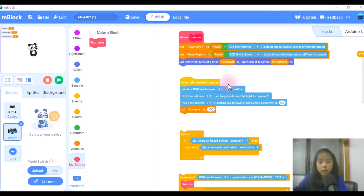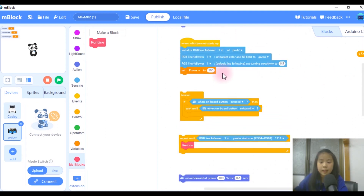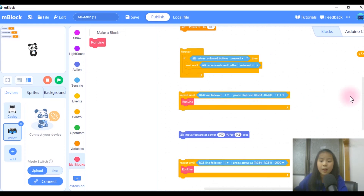So let's start. This is when we set up our M-Bot. We initialize our RGB line follower, and we set our target light on our RGB line follower to green, so that it's easier to see. And then we also set the sensitivity to 0.9.